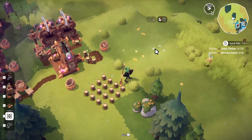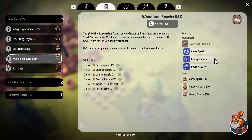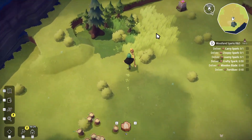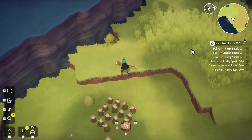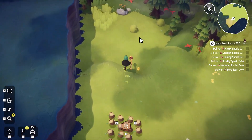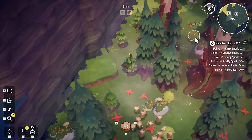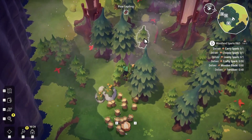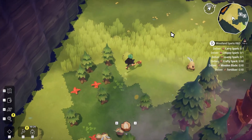So now the plan — we could process organics, bark harvesting. I think this is the one I want. We need carry spark — I assume that's a guy who's good at carrying stuff. Choppy spark is the sword guy, I'm well aware of him. And then loamy spark — I don't know what that is, the name would imply it has something to do with dirt. So we're gonna wander around until we can find a new spark shrine. The crafty spark was just kind of like in the woods.